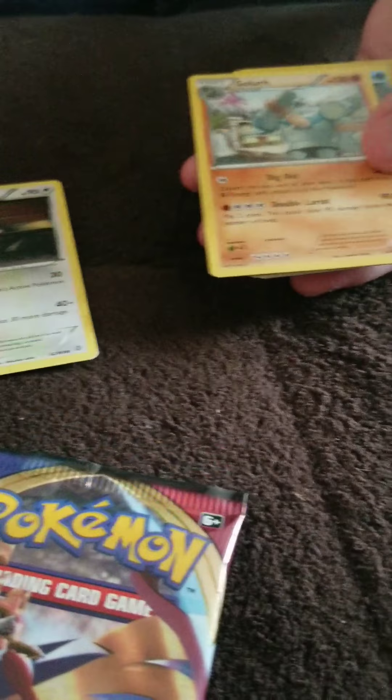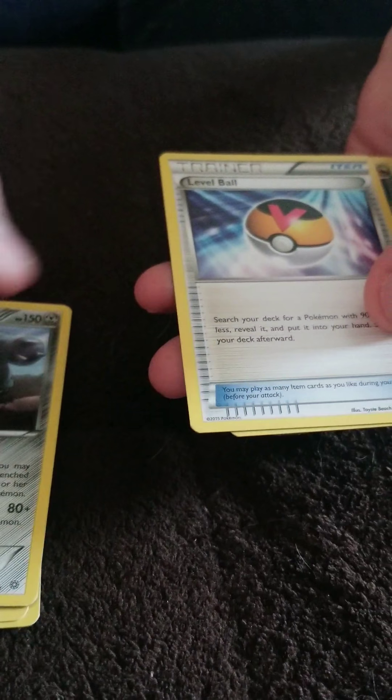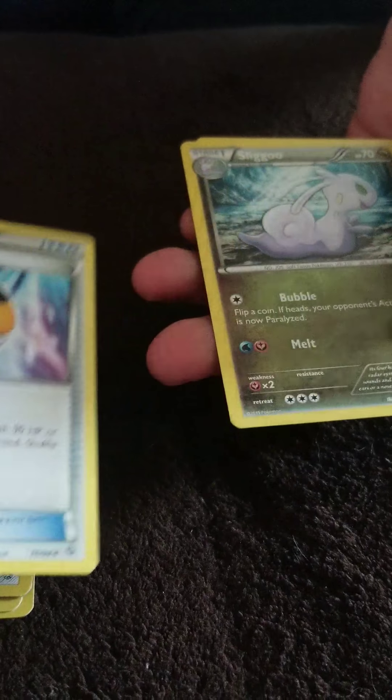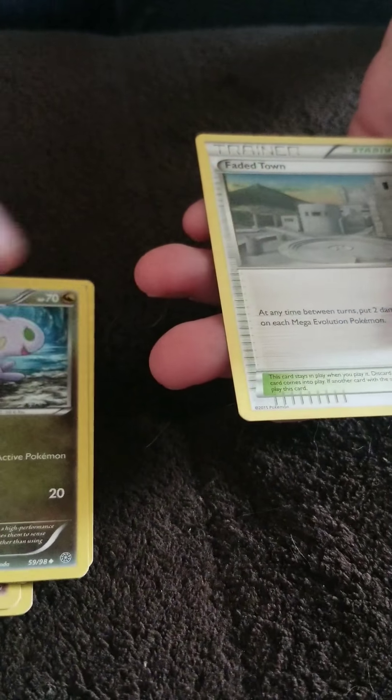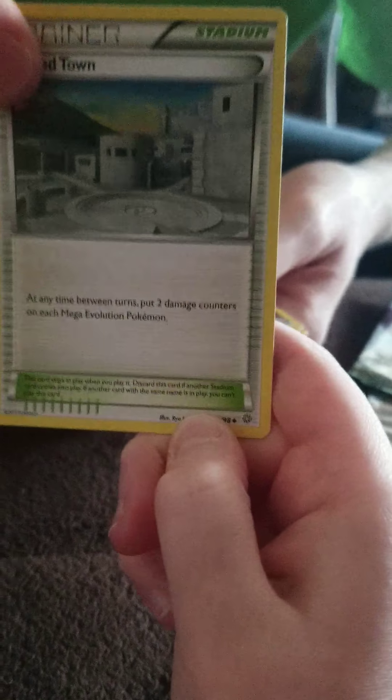We got a Person — those are good ones. Mega Gross. Level Ball. Cigaloo. Faded Town. Actually, stadiums are good because they're harder to find in packs — you don't find them much. Well, that was disappointing. So we got one good out of the two, which is not that bad. These are the two good ones right here.